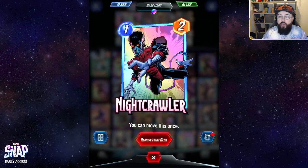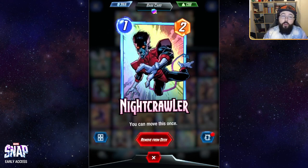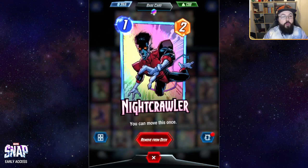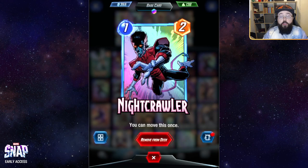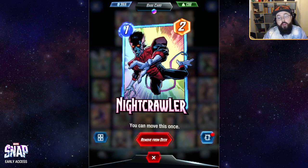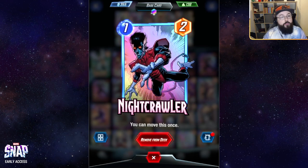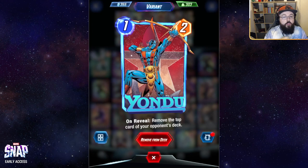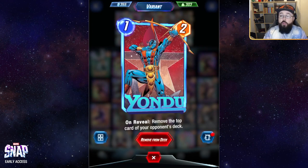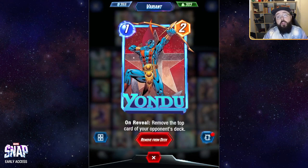We've got Nightcrawler in here for a little bit more one-cost flexibility. Being able to move from location to location is very powerful in the early stages of Marvel Snap — it gives you the ability to fill up a location and then duke your opponent with information they didn't have. Nightcrawler also plays very well with Angela as another way to get an additional plus two onto her and then move him off to make room for somebody else. Yondu is another one-drop here.